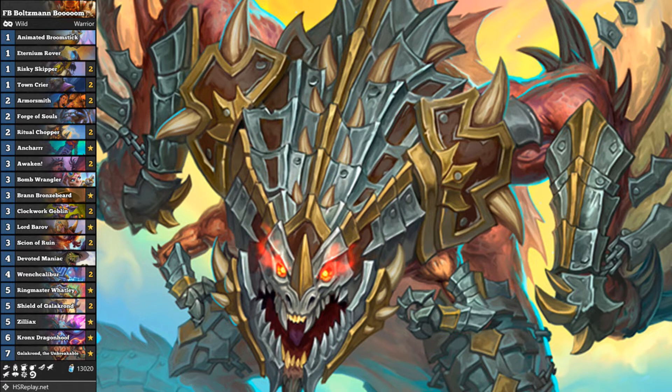Against control style opponents, you've got Bran and a whole combination of various cards that synergise with Bran. Bran and Galakrond is your ultimate turn, as Boltzmann calls it. Bran and the Scion of Ruin is an excellent play in terms of giving you massive tempo, especially when you've drawn the Scion of Ruin off of Galakrond. For combo decks and Reno decks, the bombs are especially amazing.